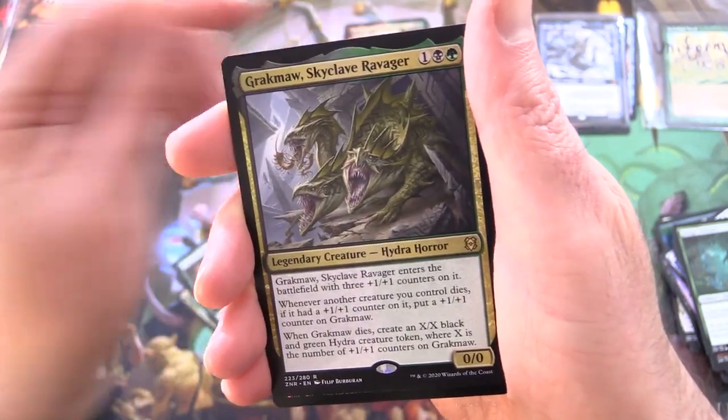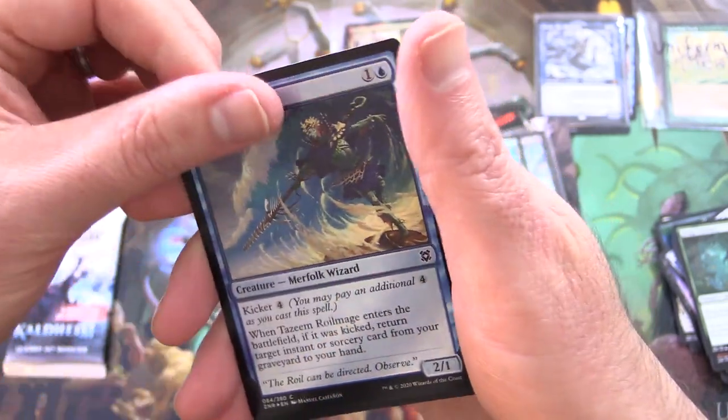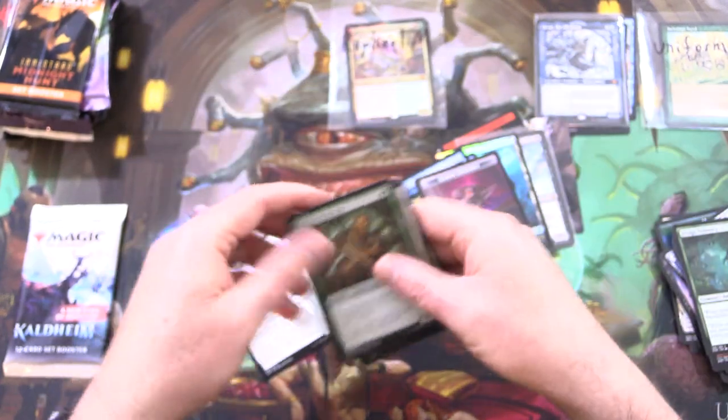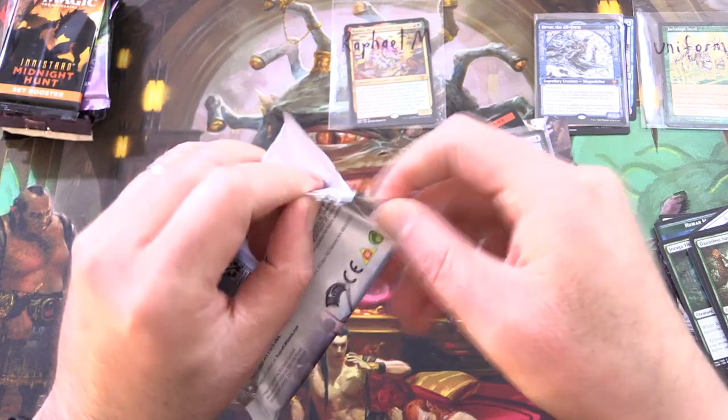Followed by Grackmore, Skyclave Ravager, Foil Tazim, Royal Mage. And we've got a Goblin Construct — let's chuck him in. Always good to see the Goblins.